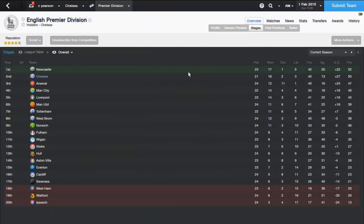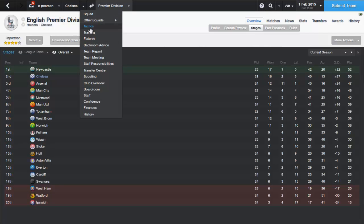The Premier League table: Newcastle are currently first on 52 points, but we've got two games in hand against them so I'm very confident we can get to first spot very soon. We've also got three games in hand over Arsenal in third. So let's go to the game — I'll show you the tactics and line-ups.